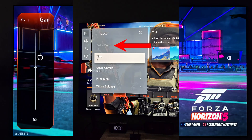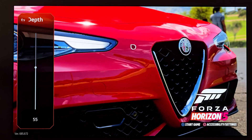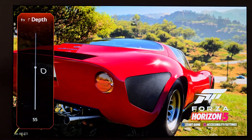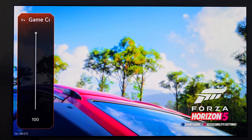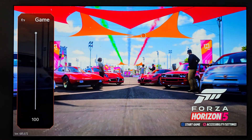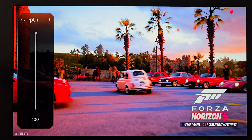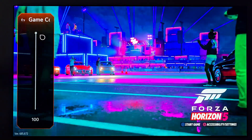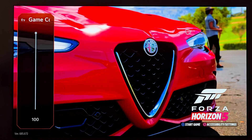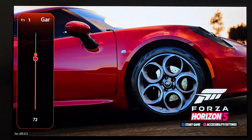Last but certainly not least is color depth. One thing that LG takes a backseat on when it comes to HDR gaming is color volume, especially when comparing to QD-OLEDs from Sony and Samsung. While you're locked in on the main menu to 55 and can't do anything about it, in game optimizer it's now unlocked. If you want full Samsung mode with QD-OLED-like colors — I know I'll catch some flack for that — the fact is I now have the ability to crank this up. You can see the neon pinks, the green grass. Would I do this? No. But this should be unlocked in all public menus.